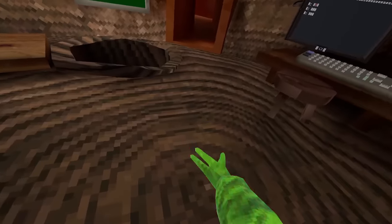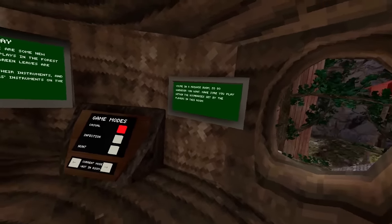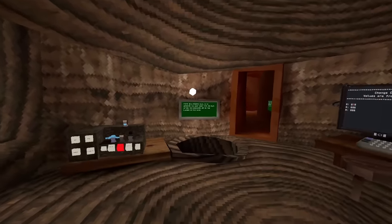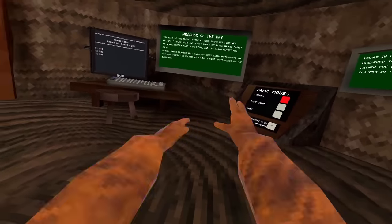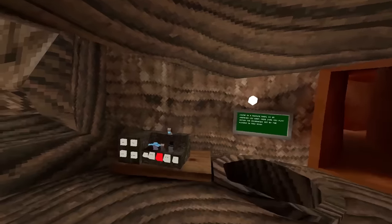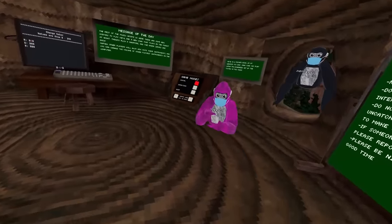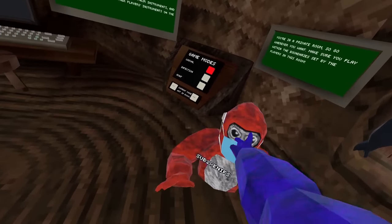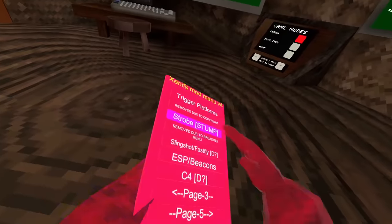Strobe at stump. Eye warning before this — it's really flashy lights. He has an ellipse effect, but mine goes faster. This is strobe — watch out if you're sensitive to flashing lights.